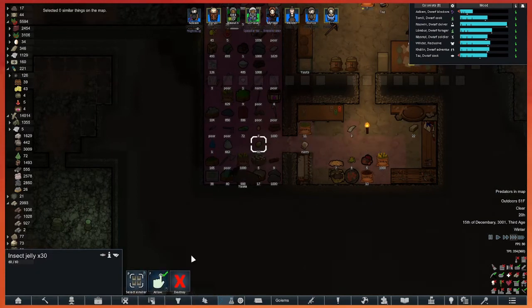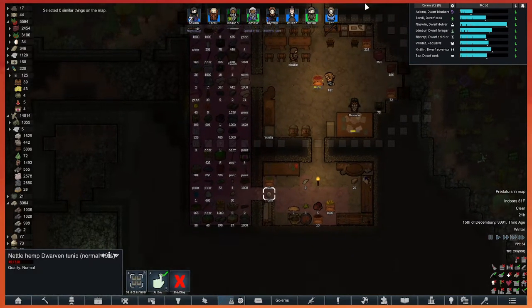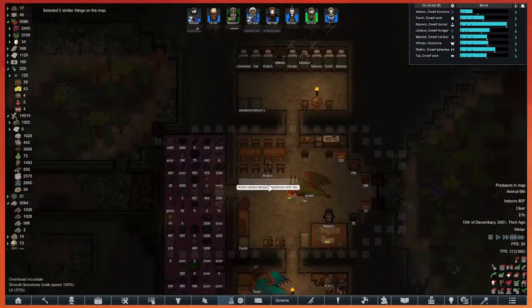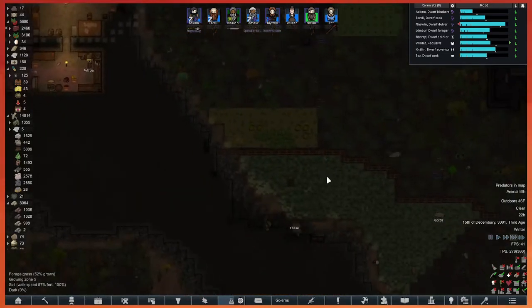People shouldn't be eating insect jelly anymore because it's been giving them food poisoning, but we are able to sell it whenever we need a little cash — whenever someone's willing to buy insect jelly.